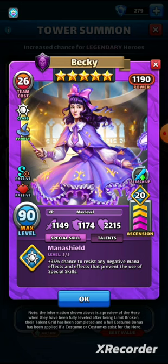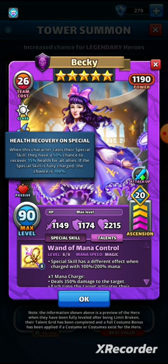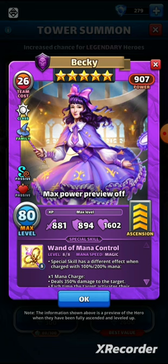Becky's art is a bit understated — she looks like she came straight out of Harry Potter, which is probably what they're going for, though some other magic heroes look better. Her passive is health recovery: a 50 percent chance to recover 15 percent health for all allies when she casts her special, rising to 100 percent when the special is fully charged. Stats: 881 attack, 894 defense, and 1602 health — really solid.